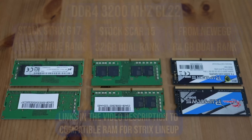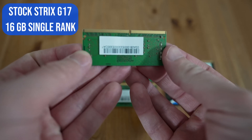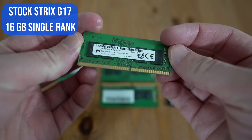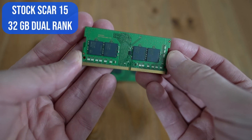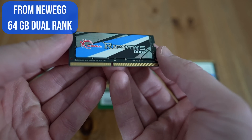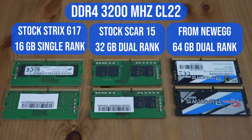All three sets of RAM are DDR4 3200MHz with CL22, but the biggest difference between the 16 and the 32 and 64 gigs is that the 16 gig stick only has RAM on one side, indicating it's single rank. Newer processors — both Intel and Ryzen — really benefit when you have RAM on both sides, which gives you a dual rank module. This increases the efficiency of the CPU in terms of how it can access the RAM when under load.